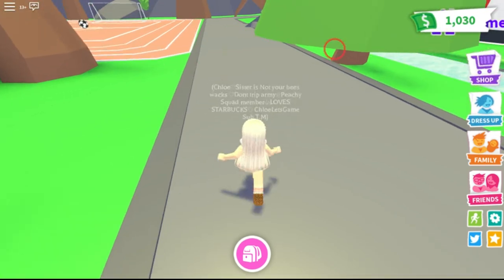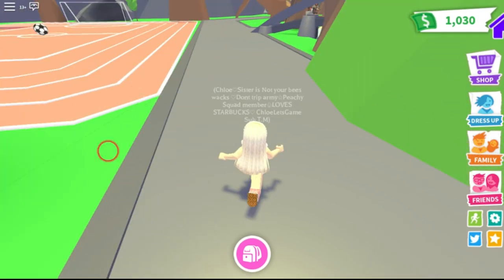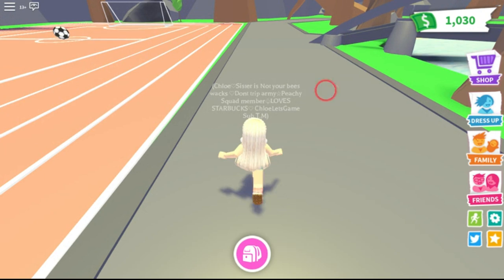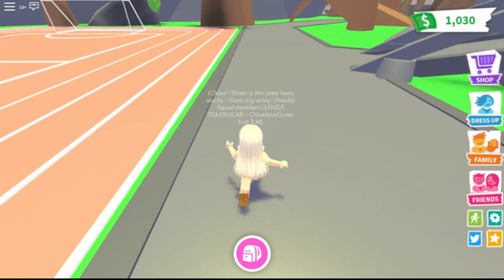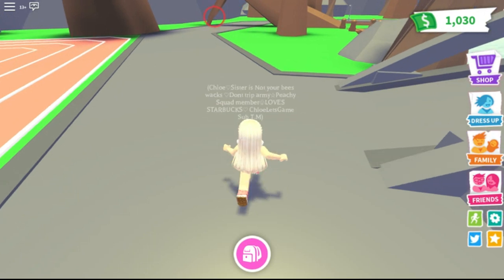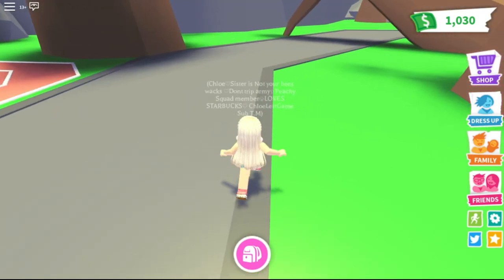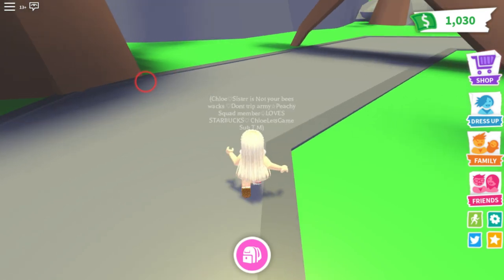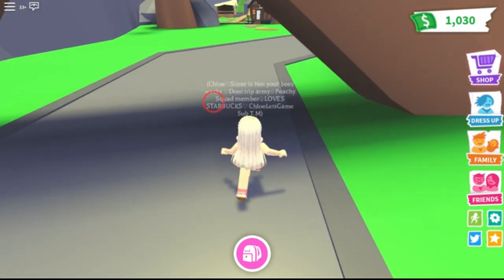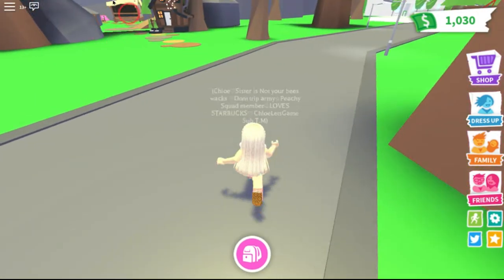Then you'd walk this way and there were apartments you could rent on either side — some were like 30 in-game bucks, 60 in-game bucks, 100 in-game bucks. There were maybe four different apartment rooms in the building, and you could rent them out. It actually said your username on it and only you or your family could enter.